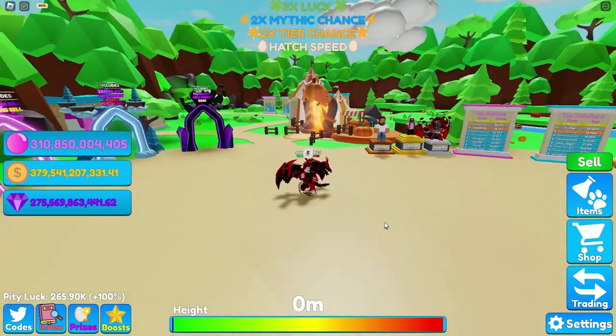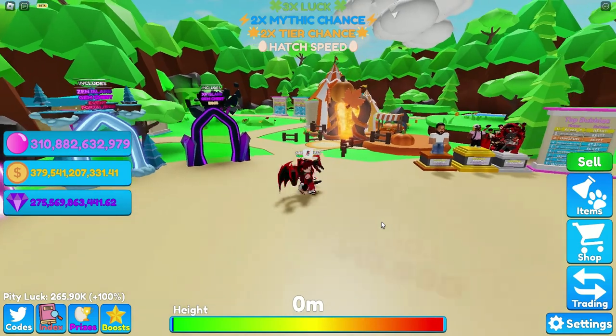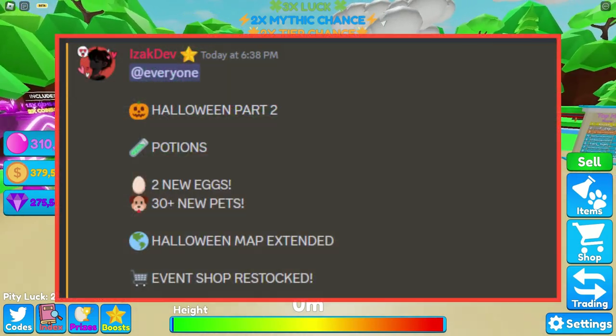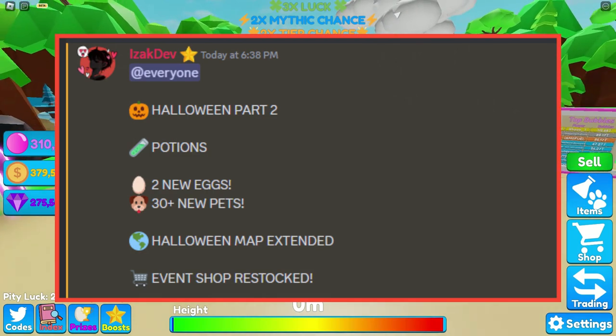We are going to check the new update. Here are all the news: Halloween Part 2, we got potions, we got 2 new eggs — not just 1, 2 new eggs. I cannot wait to see them. 30 plus new pets, which means we have a lot of secrets.